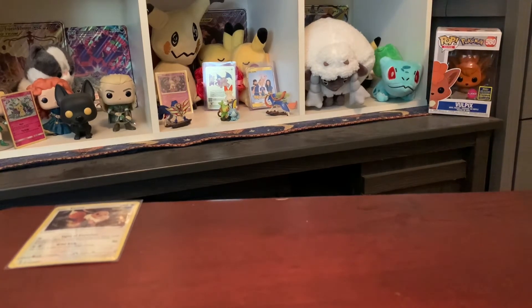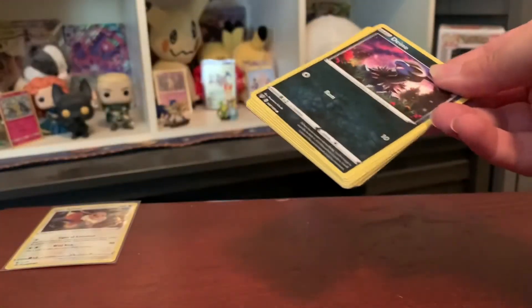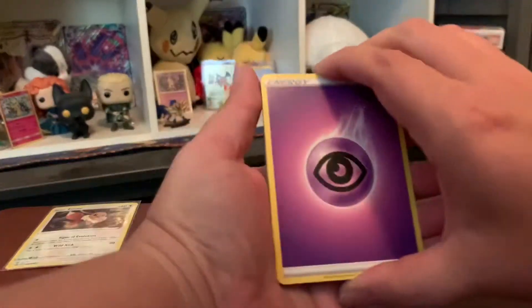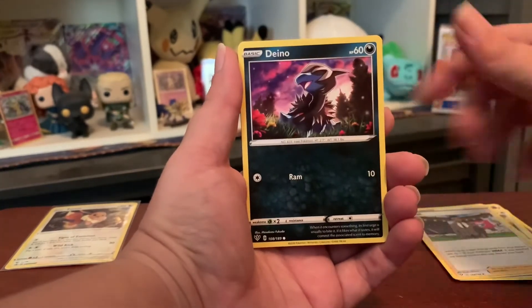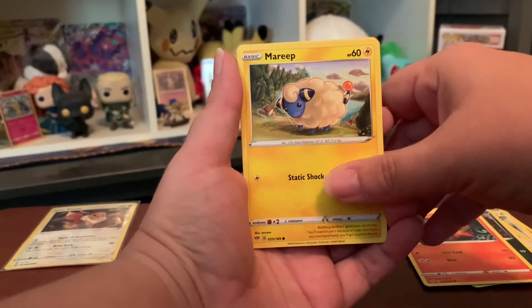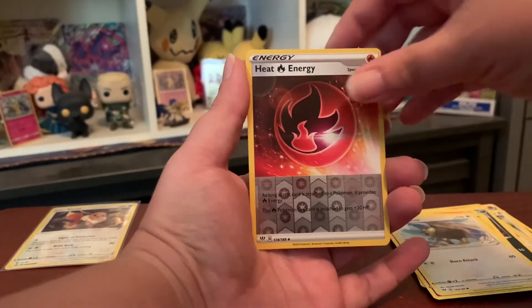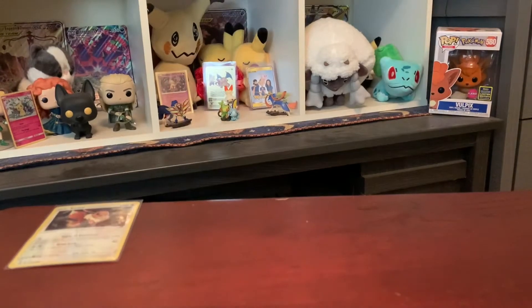Alright, second pack — come on! We're technically already halfway through this battle because we're only doing four packs. Gotta make it to the final round, gotta be the winner of Spooktoberfest! We got psychic energy, Braviary, Corvisquire, Rose, Dino, Passimian, Mareep — but Wooloo is better — Snubbull, Tauros. Ooh, reverse holo heat energy, and Volcarona non-holo. Guys, do you think the last two packs can come in clutch?